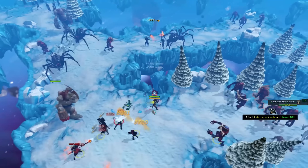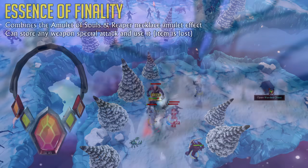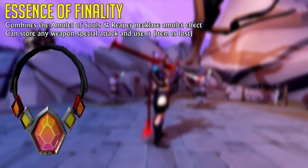This means you're able to hit enemies in a 7x7 radius, giving you incredible AoE damage potential. For those wondering how high-level players use this special attack to get the most out of it, they place it inside an Essence of Finality amulet to gain this special attack and the ability to use it while wielding much higher tier weaponry, resulting in much higher damage output.